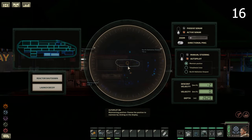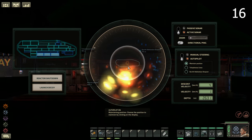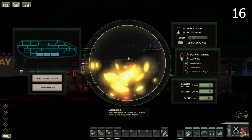Always bait a pirate ship into an area that has a seabed below you. Otherwise it might head down into crushing depth, meaning you can't loot it.